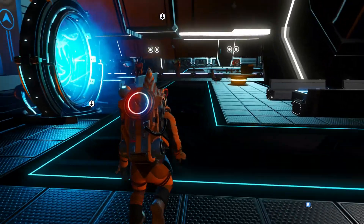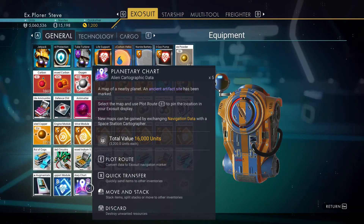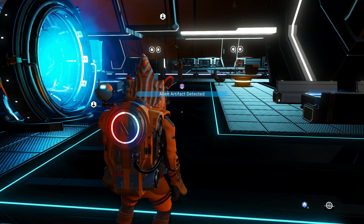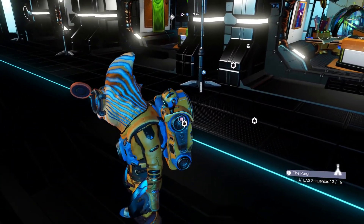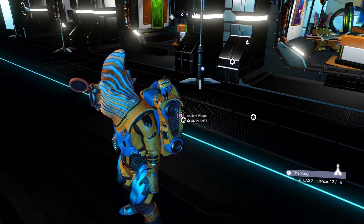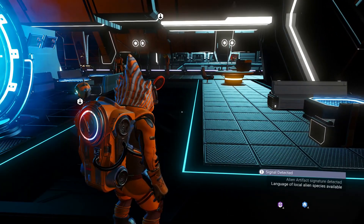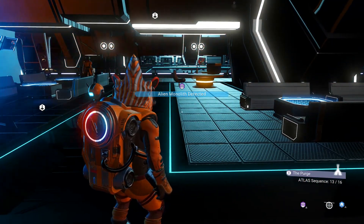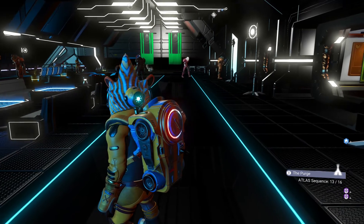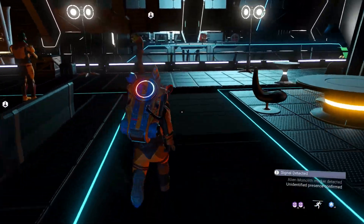Then go to your inventory. You'll see these and just plot the route — for me it's E because I'm playing on PC. It will show 'alien artifact detected' and should pop up somewhere. There it is — an ancient plaque. Let me open a few more... alien monolith detected. That's the one I'm talking about. It's on the same planet, so that's no problem.